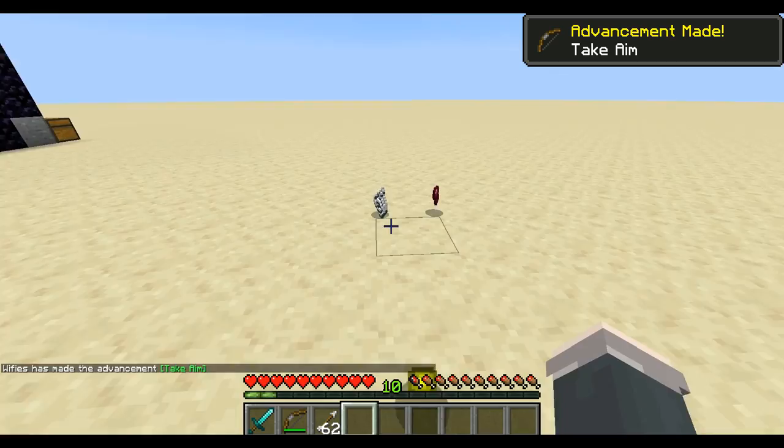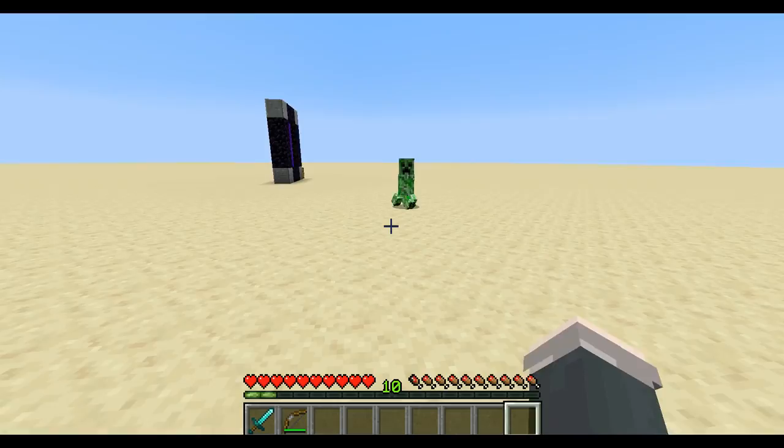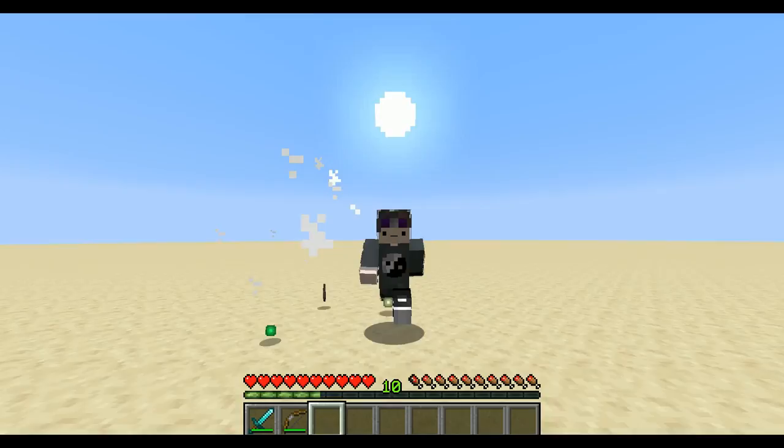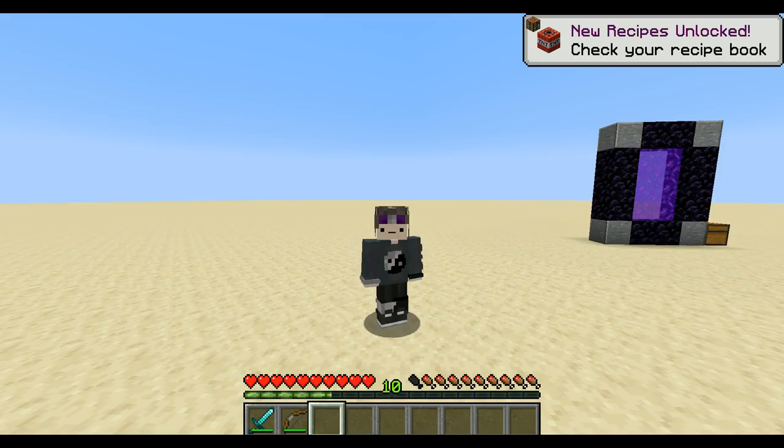The same tip applies to creepers. While you can do this weird thing where you run in and walk out really quickly, sniping a creeper with a bow is a much better way because it can't even get close to you and just ends up dying. Definitely a great tactic when fighting a creeper is to use a bow.